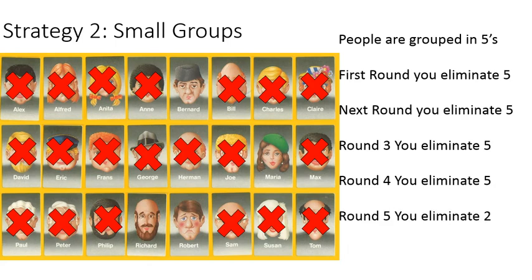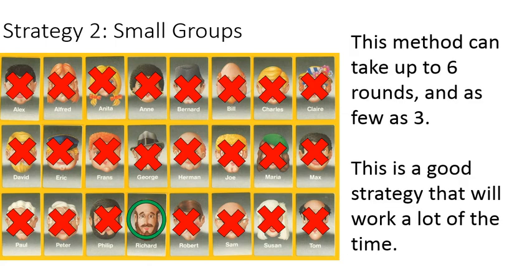On your last round with the brown-haired people, you can usually eliminate two — there are two big noses and two small noses. And then on your last one, male or female, you can get it down. So you can win in six rounds — that's the longest it would take you playing this way. You can also win in as few as three rounds if you guess the group of five the first time and then divide it in half. It's a good strategy, definitely better than the first one.